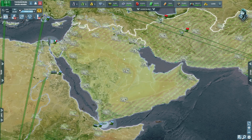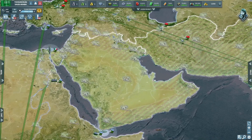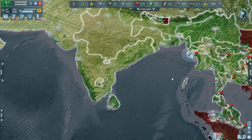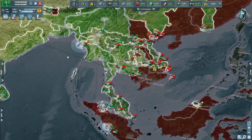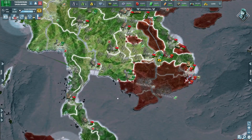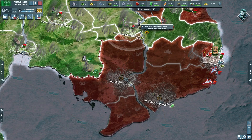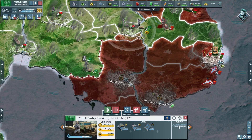All right guys, I'll leave that here and we'll be back for part two. Hello all and welcome to day 29 part two of our Saudi Arabia campaign on Conflict of Nations. Okay, let's have a look at what we've got going on. This is not good — is it reduced because of the artillery? I believe so.